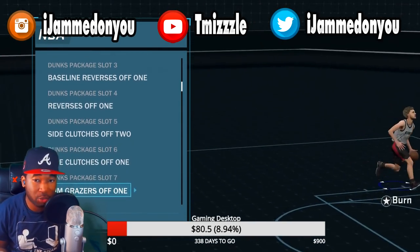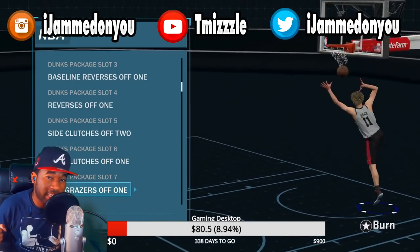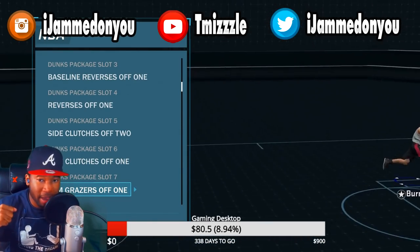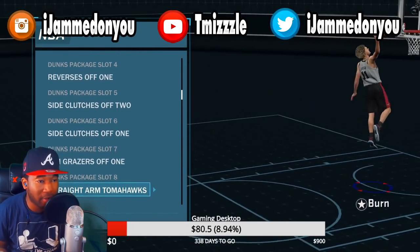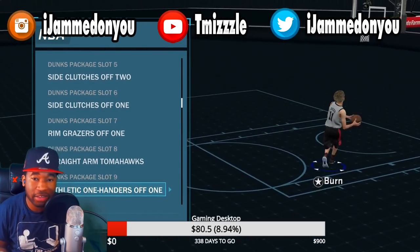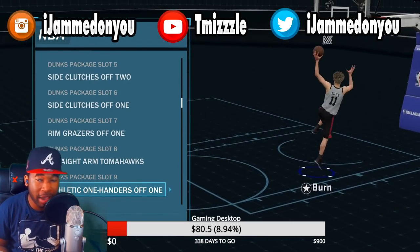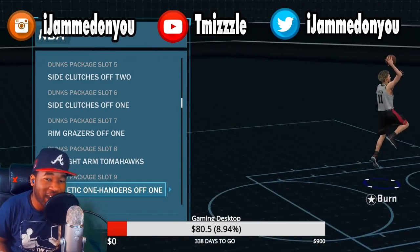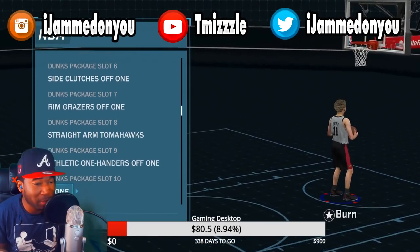The next one is the rim grazers off one. Some of y'all might be asking why would I have a rim grazer. Like I told y'all earlier, you want dunks that get into the basket quick. You see right here, there's no wasted motion with this dunk — it's boom, straight in the basket, very quick, so you cannot get blocked. The next one is the athletic off one. You see with this one, it's very quick to the basket, no wasted motion just like the rim grazer, and he's flying high getting the ball in the basket.